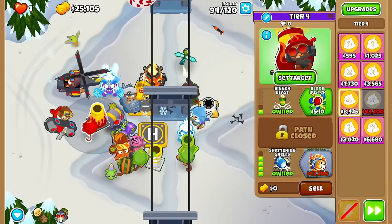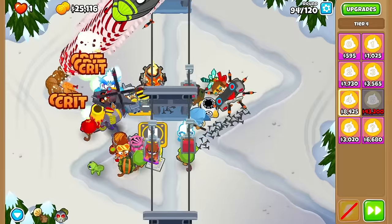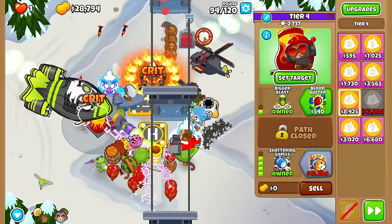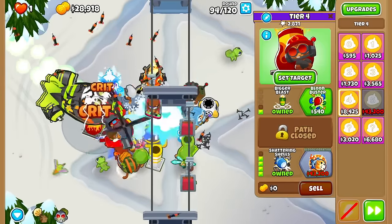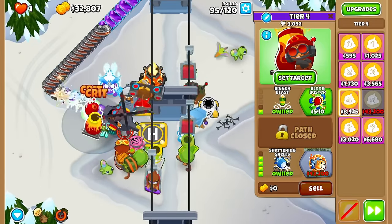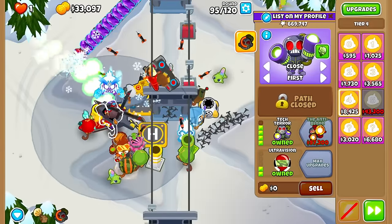Here we go. Shattering Shells — that will not help this round but it'll help hugely for round 98. Good investment. And because of Shattering, I think I can actually use the Bruno damage to beat the BFBs. I'll use Tech Tier to end this round off. Hopefully I have the Tech Tier ability up for round 95, otherwise this might be a problem.